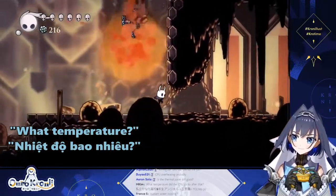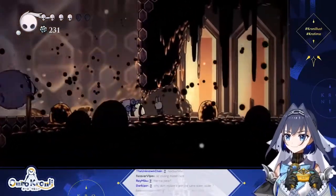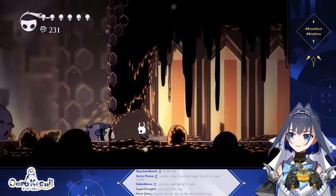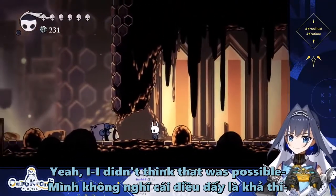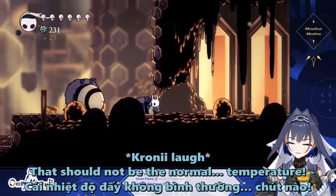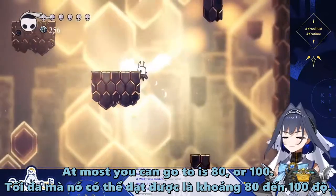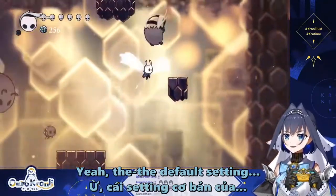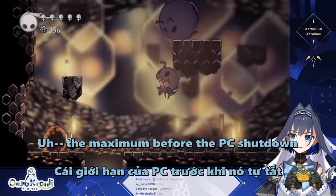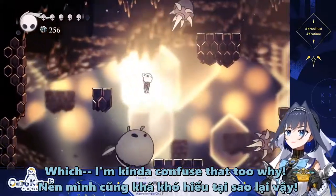The temperature went up to 110. I didn't think that was possible — that should not be the normal temperature. At most it should go to 80 or 100. The default setting, the maximum before the PC shuts down, was set to 100, which I'm kind of confused as to why.